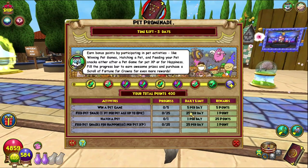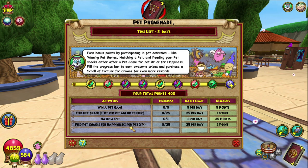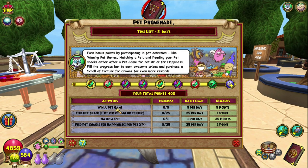You need to get 320 points in the Pet Promenade event, which is really easy to do. I'd recommend hatching a pet every day, feeding snacks for happiness through the snack-feeding menu, and winning a pet game. If you have a pet that's over epic, snacks count for more — one point per pet age up to epic, so epic is 5 points per snack. Win 5 games and you're done — very simple.